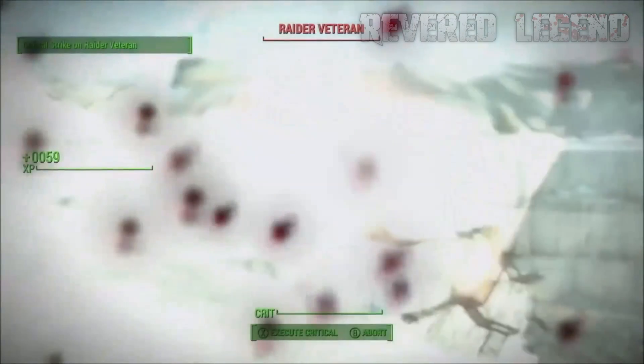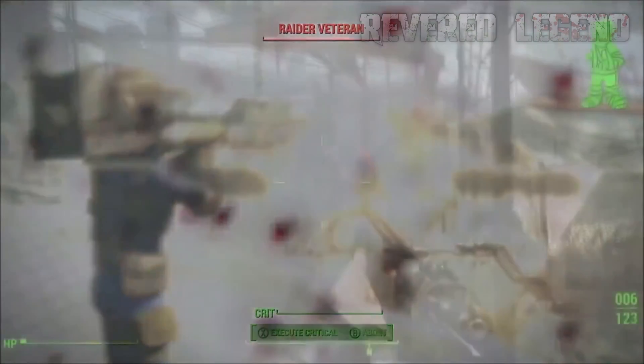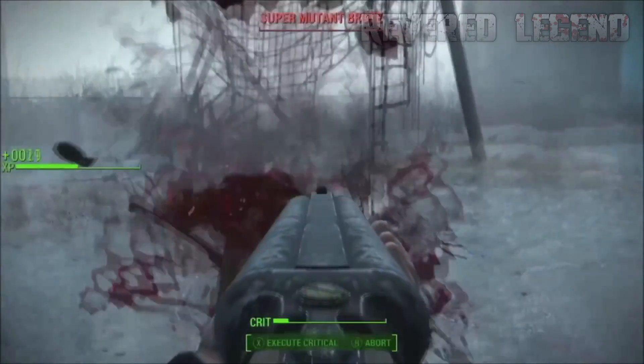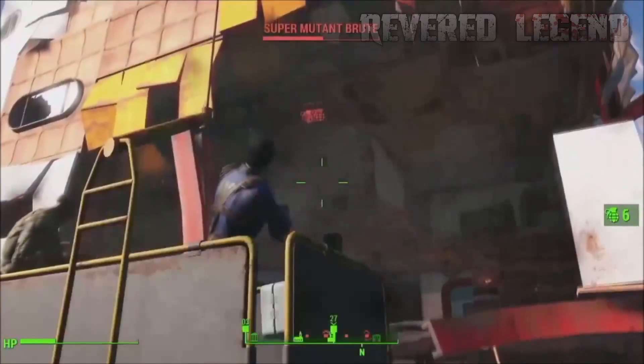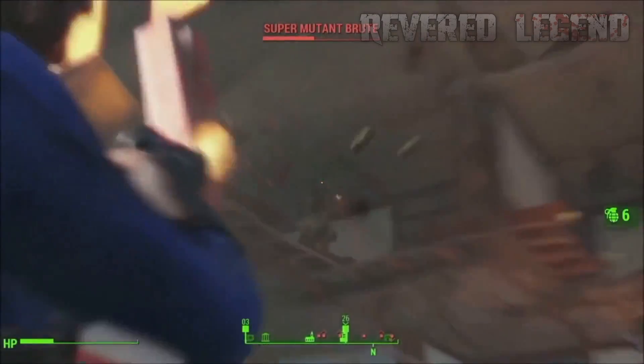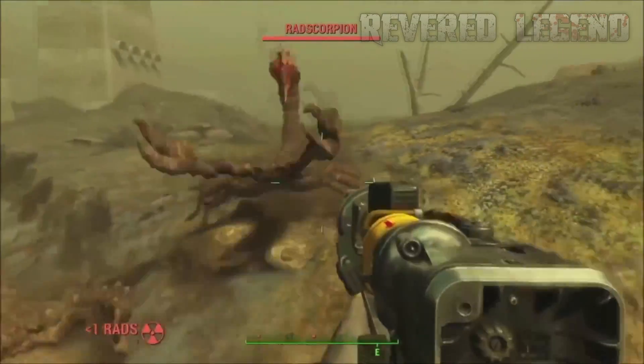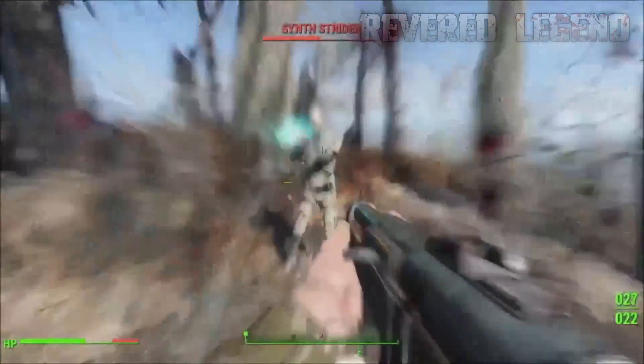We don't know if it's going to be scripted events or if you can call it in — throw a flare and have a buddy with a Vertibird drop it in. Or maybe you can only use it when you're close to it, like if you have it in your garage you have to go there and grab it. There are a lot of different routes this can go.